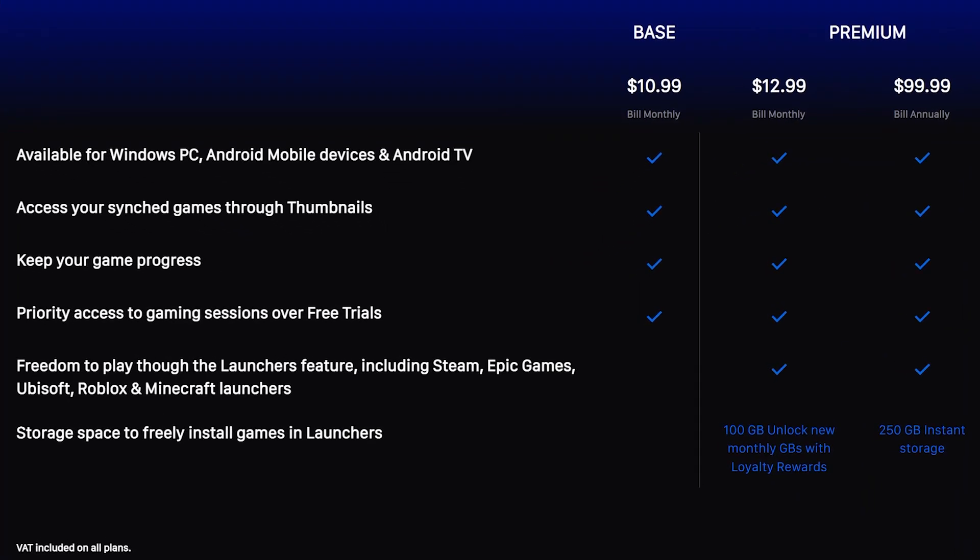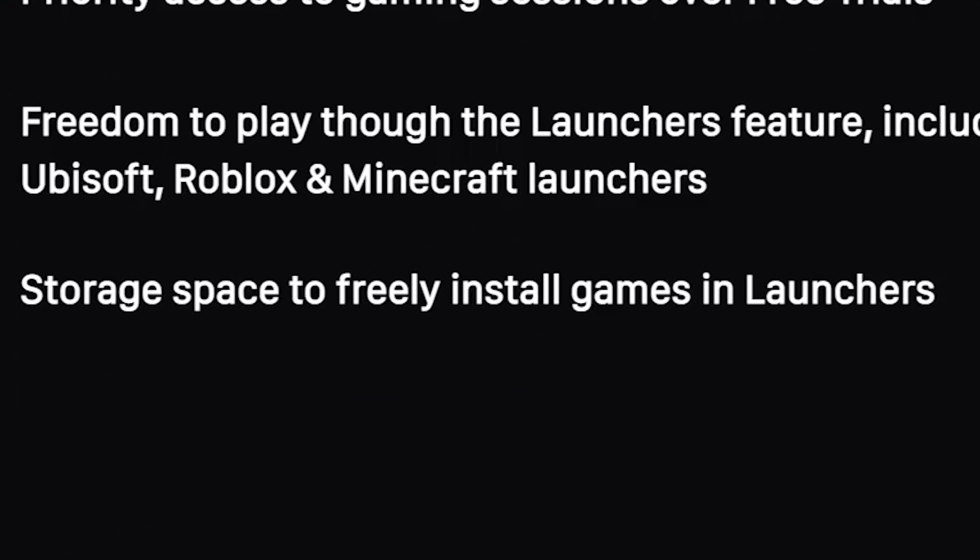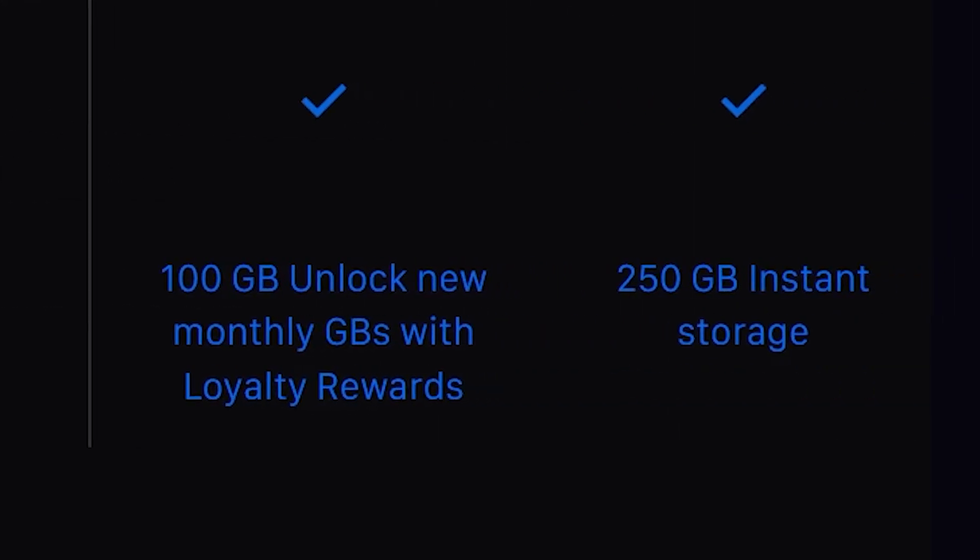They offer their base and premium tier subscriptions. Base is $10.99 a month only. The premium membership has monthly and yearly subscription options — it's $12.99 a month or $99.99 a year. The yearly option would equate to about $8.33 a month. The benefit of the premium subscription is that you will have hard drive space on your account to save downloaded games from their game launchers. The premium monthly option has 100GB and the yearly option has 250GB respectively.